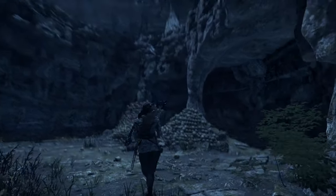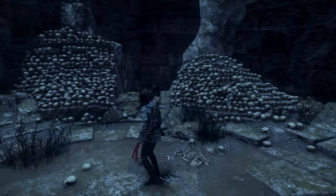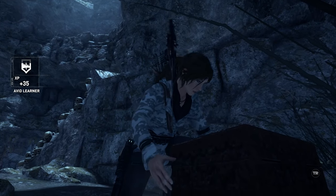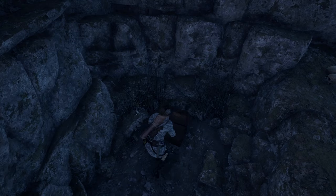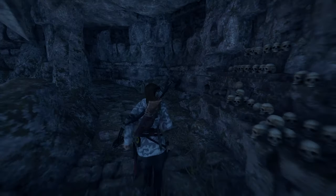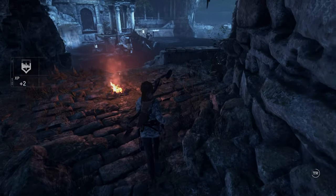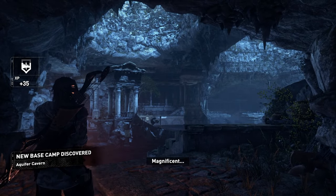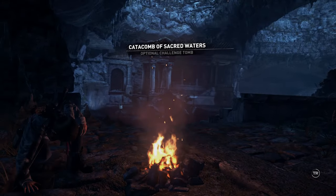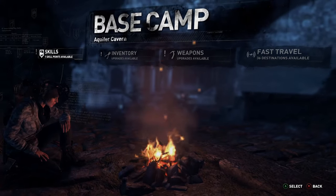I suppose Jacob knows where all these things are. Some kind of burial chamber — I reckon this is creepy. Is this a treasure box? Yeah, I think it is — a basket made of all sorts of treasures in this game. All right, campfire, so we can get back here if we need to.